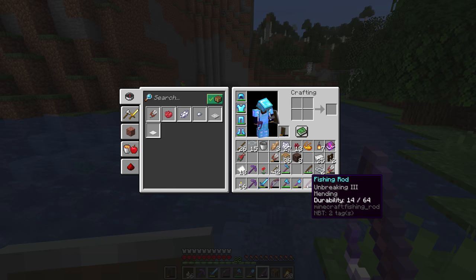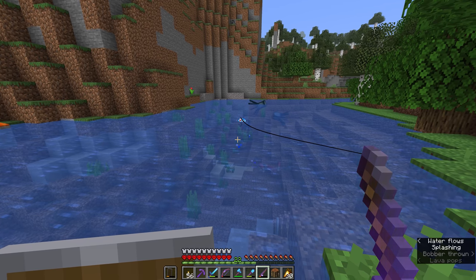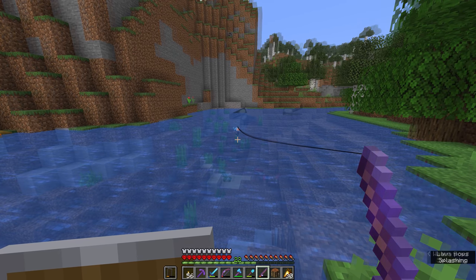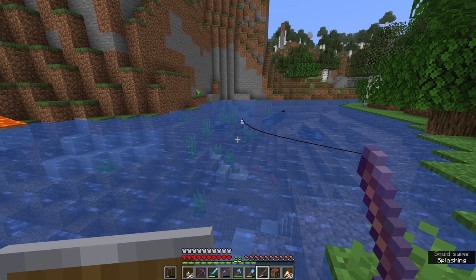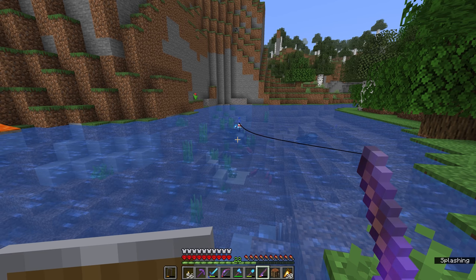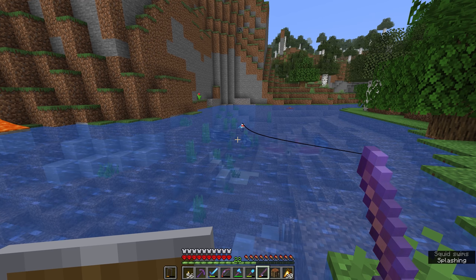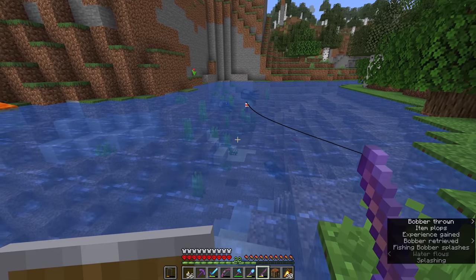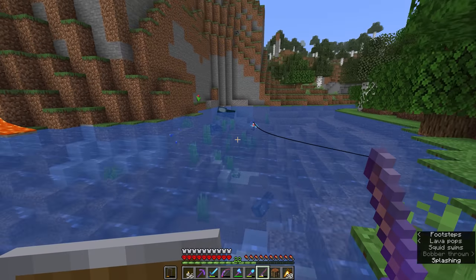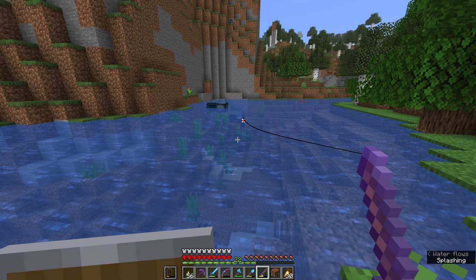We have an unbreaking three and mending fishing rod, which is not going to get us fish any faster, but it will repair itself with the experience we gain from fishing. When I start a new world, I tend to make a basic fishing rod and fish until it catches me a better one, then combine enchanted rods until we have a maxed-out fishing rod that fully repairs itself every time. That's why I prefer to fish in open areas like rivers or the ocean — to maximize the opportunity to get some treasure.